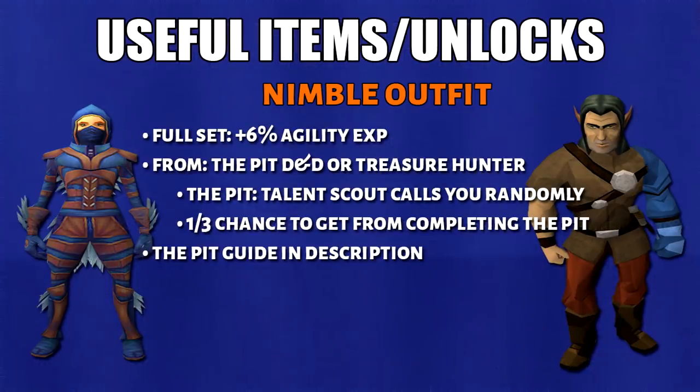We have the useful items. First is the nimble outfit. You'll get 6% more agility XP by wearing the entire set. This is a reward from the Pit D&D, or there is a chance of winning this from Treasure Hunter. In order to access the Pit D&D, a talent scout will randomly call you when you complete an agility course. Then if you talk to him, he'll knock you out and teleport you to the Pit. Every time you complete the Pit, there's a 1 in 3 chance to get a piece. I do have a strategy guide and I'll leave the link in the description.